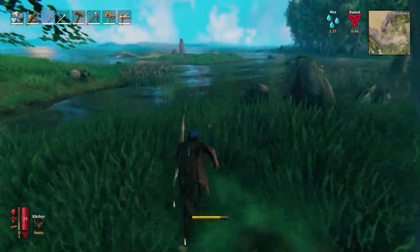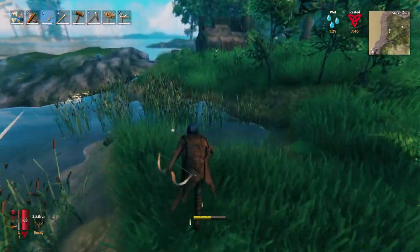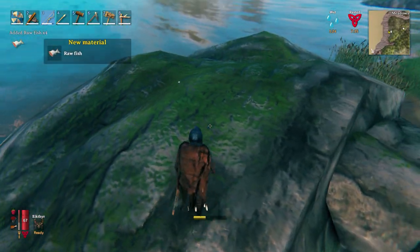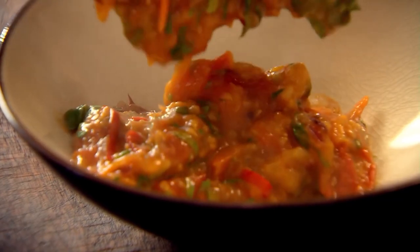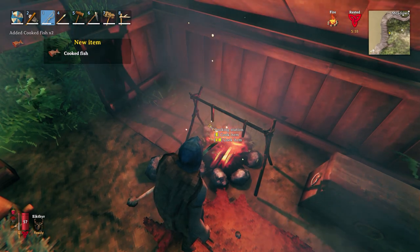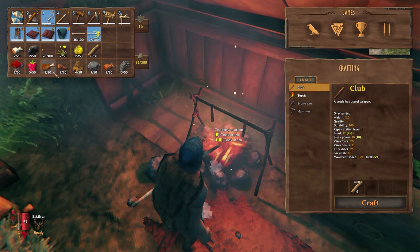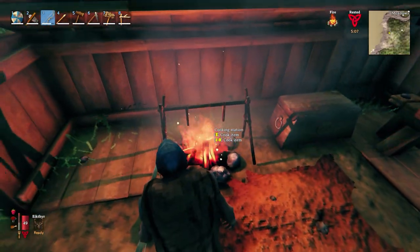I've just set up a campsite which is a little bit further up this way, just on the edge of the black woods. Oh wait, a free fish! I think I'll cook this up now and see what sort of stats we get for it. The fish gives us 45 health and 25 stamina, as opposed to 40 health and 30 stamina with the meat — so a little bit more health with the fish.